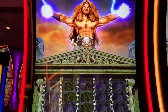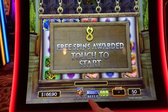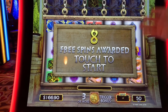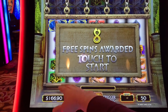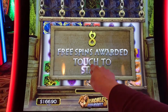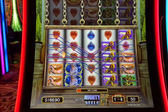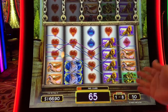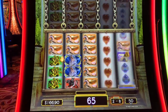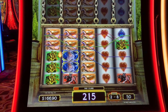Herc is back and I figured out — I read the rules. On the regular spins, you have to have an entire Hercules in order for it to expand. But in the bonus, any part of a Hercules will cause it to expand. That's what's different, that's what's special. Here we go — still $2.50 bet.